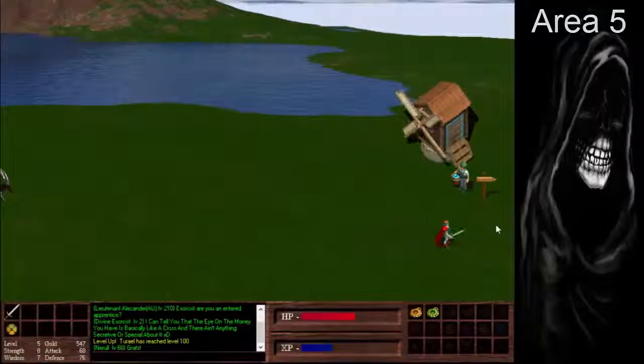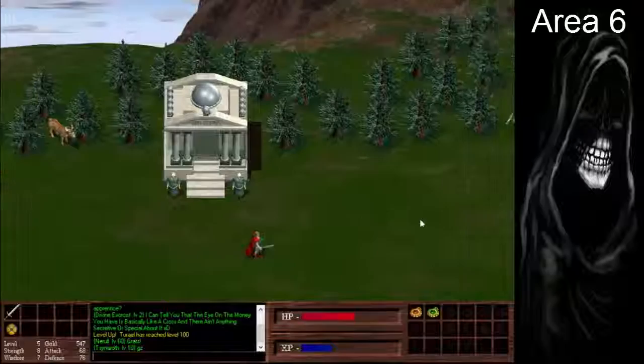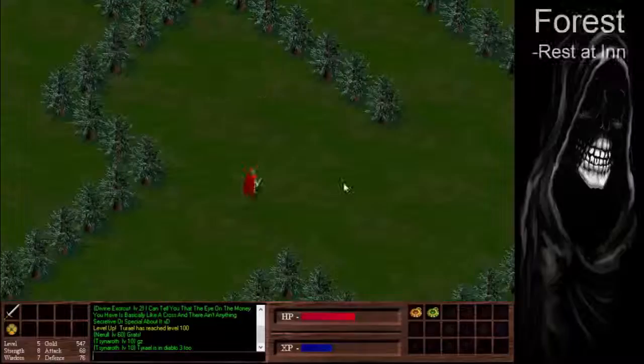Now that we have our second amulet, we have unlocked the forest and the castle. First off, we're going to go to the forest, which is up at the top here, and basically just rest the inn so we can use it for death abusing.